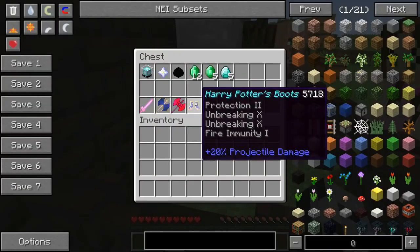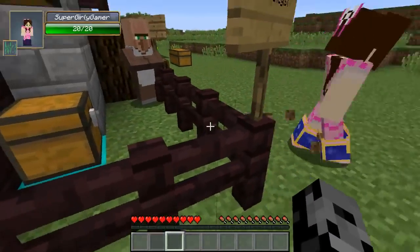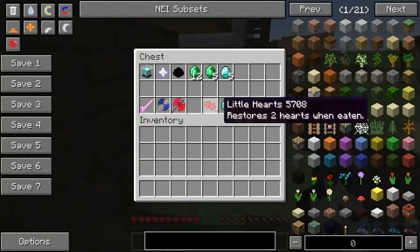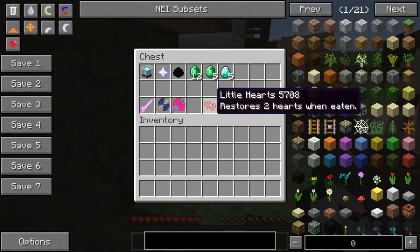For 12 emeralds we get Harry Potter boots — these are really good because they make you immune to fire and they provide projectile damage protection of 20. Can I wear them? I'm putting them on right now. Oh my god, I feel just like Harry Potter!